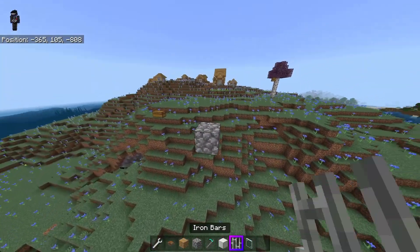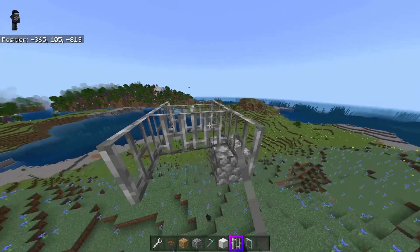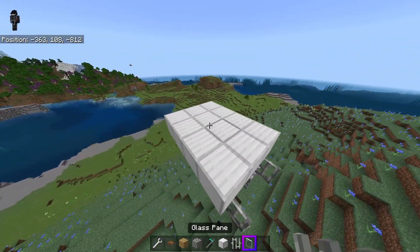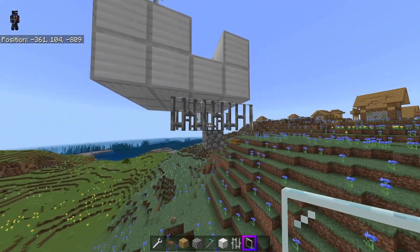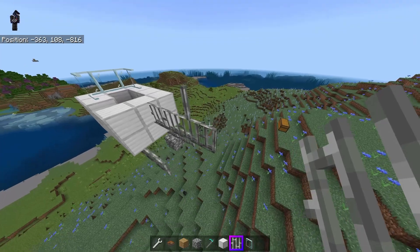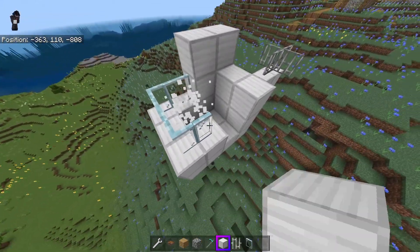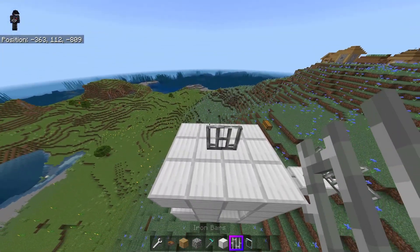I'm going to build this out — I'm thinking three iron bars here and then some more iron bars here. This is what helicopters look like, right? They have iron bars that go back there, and then you can extend it out. I'll extend this out one more here and bring this up. Basic helicopter stuff — anyone who knows anything about helicopters knows this is exactly what they look like. This is actually starting to look more like Santa's sleigh, but we make do.